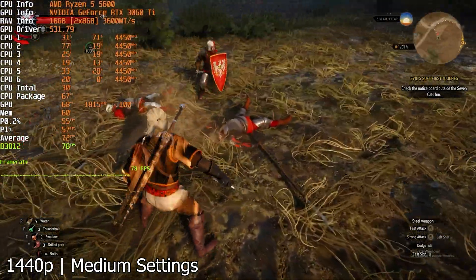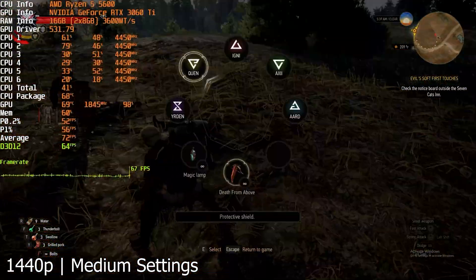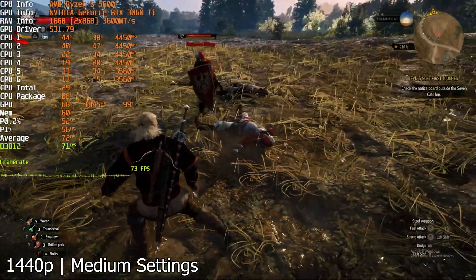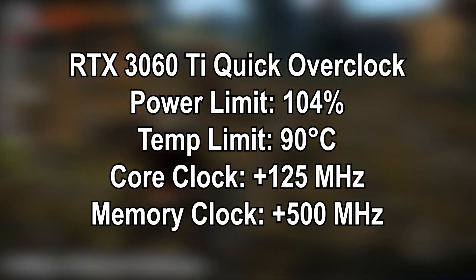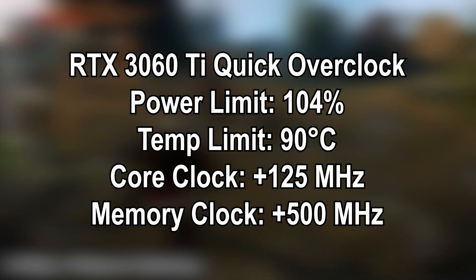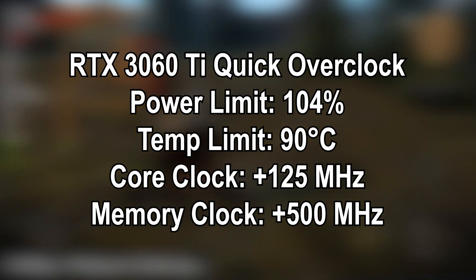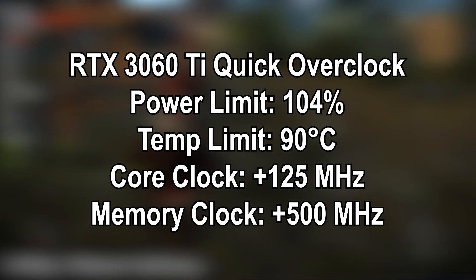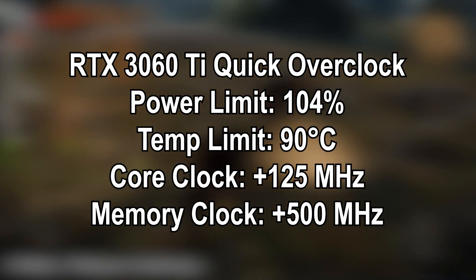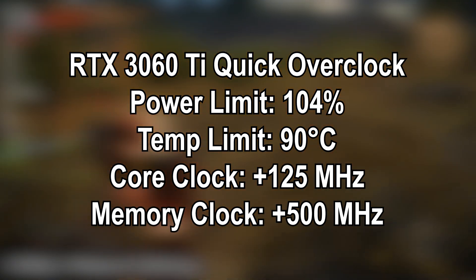Then I went back and gave the card a quick overclock. When I say a quick overclock, I mean I keyed in some settings, hit the enter button, and off to the races I went. Here's the very basic, literal 60-second overclock I ended up with: the 3060 Ti with a +125 MHz offset on the core and +500 MHz on the memory. I dragged the sliders in MSI Afterburner all the way to the right on the power target, which only gave me 104%, and the temperature target was set to 90 degrees Celsius. That's all I did — literally a 60-second overclock.